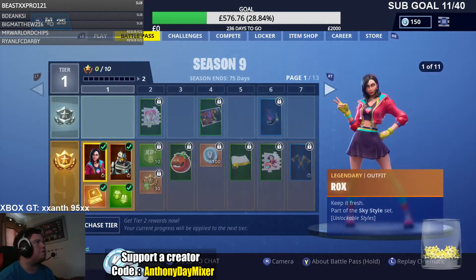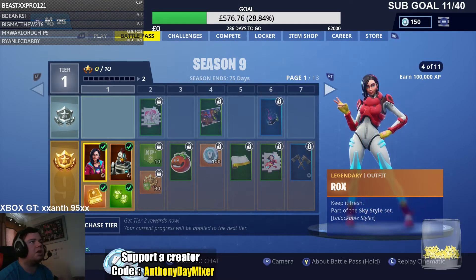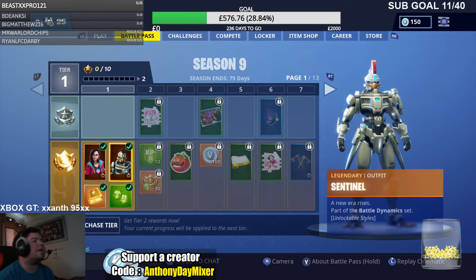Right, let's go for the Battle Pass. So first of all, when you buy the Battle Pass, you get some stuff free with it. You start off with two characters — these two characters are called Rocks and Sentinel. That's the characters' names.